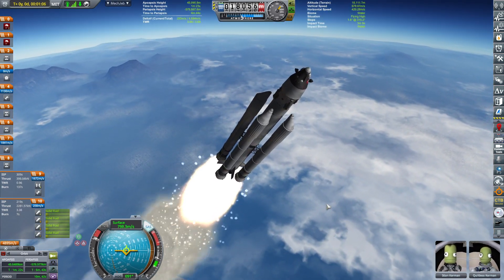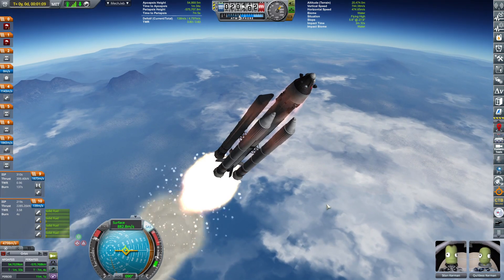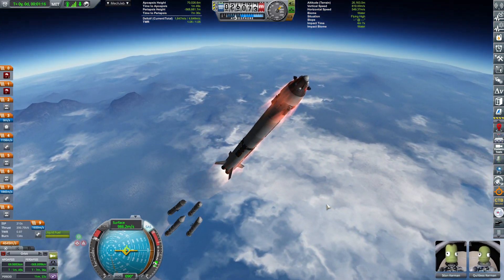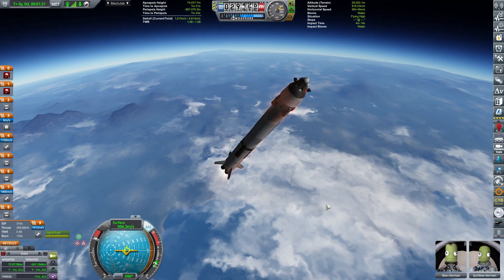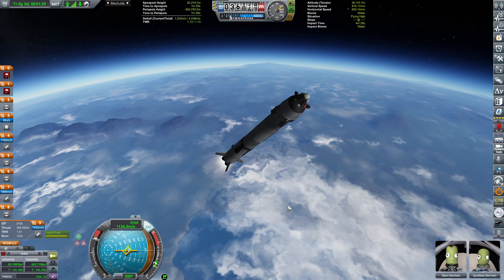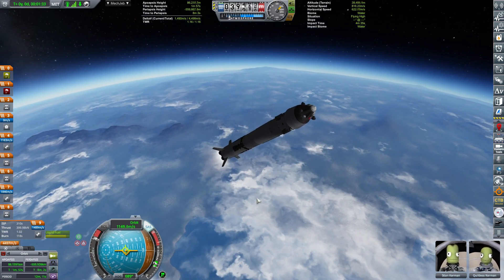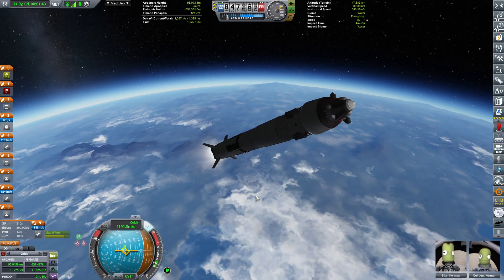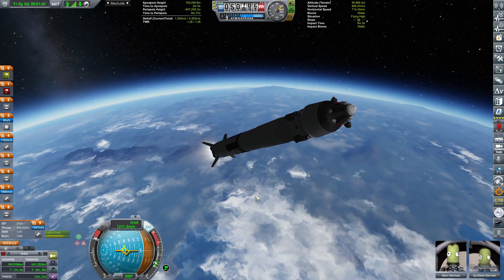Your support helps me keep going and build these more awesome episodes that you hopefully enjoy. Stian and Kiltless Kerman are going to go all the way to Minmus, perform some science, plant a flag, and all that in this beautiful Gemini-like lander.